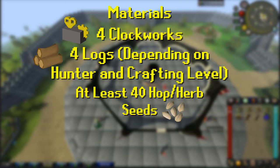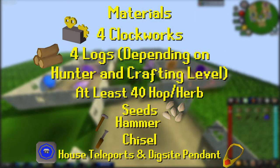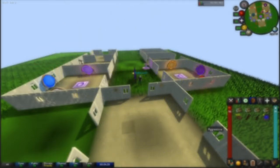After the logs, you need seeds to put in the birdhouses to trap birds and get bird's nests. You need at least 40 seeds — low level hop and herb seeds work. I use jute seeds because they're cheap on the Grand Exchange. Barley seeds and hammerstone seeds also work. You'll also need a hammer and chisel to craft the birdhouses, plus a teleport method to Fossil Island. I use a mounted Dig Site pendant in my house, which requires level 82 Construction — otherwise just use your Dig Site pendants directly, which is why I recommend making 30 to 40 of them.